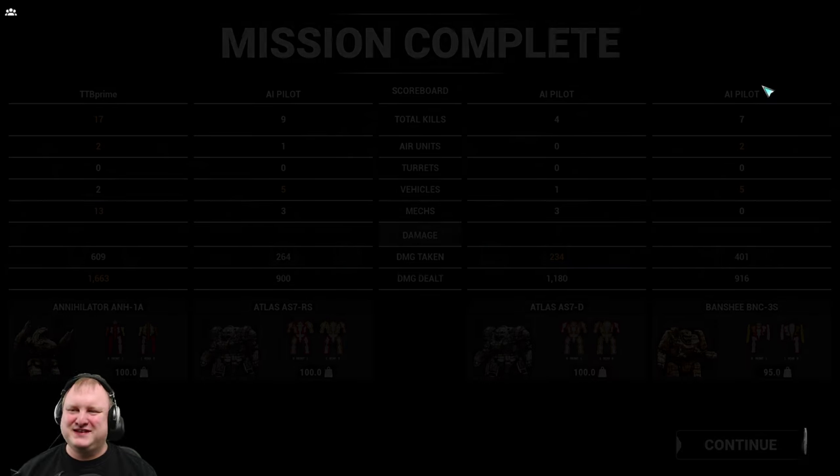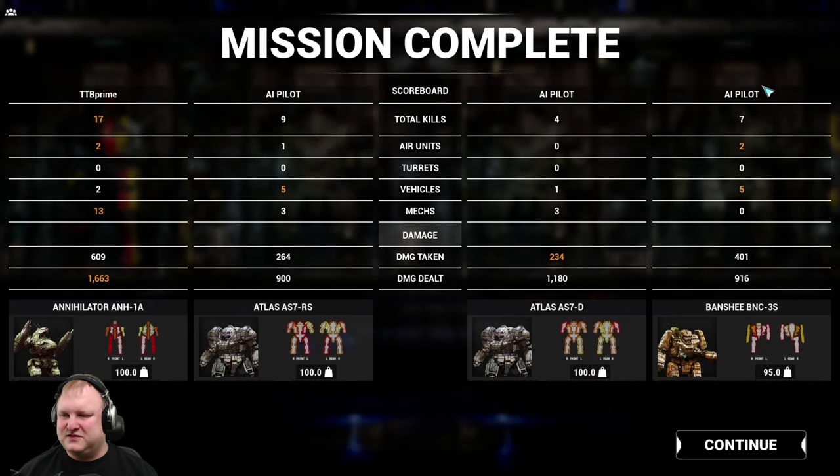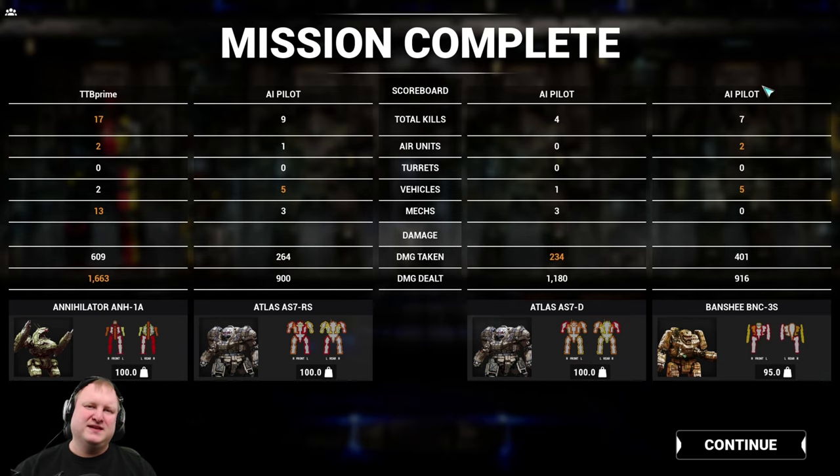Let's see how we did - that was a little bit of an extravagant experiment, and that's exactly what I expected. We did 1663 damage, 17 total kills, 2 air units, 2 vehicles, 13 mechs, and 609 damage taken. What's the verdict? Quad burst fire AC-10 - viable or not? I would say no, definitely not viable. There are a lot better builds for the Annihilator out there. What we need to test though is burst fire AC-5s versus the UAC-5s, and see how that actually compares - that would be a much fairer comparison and will also leave you some tonnage for extra cooling and extra ammo.